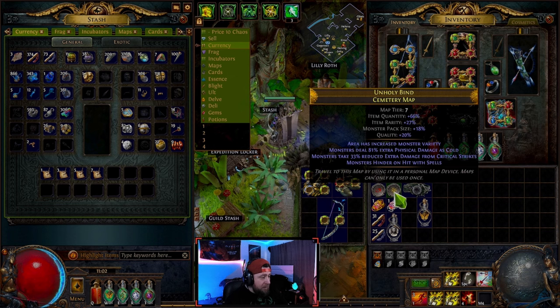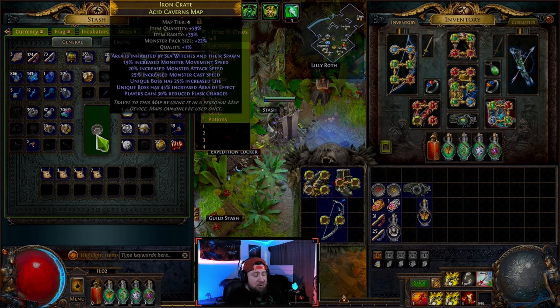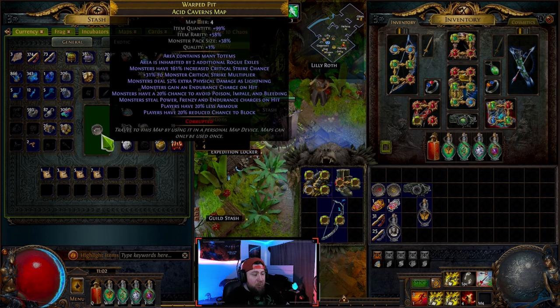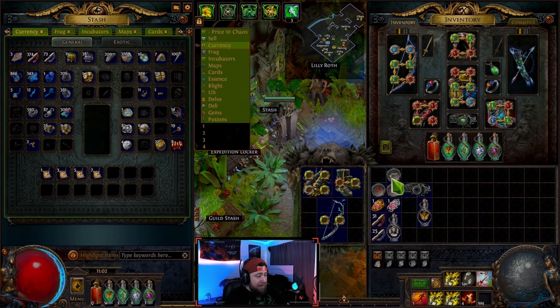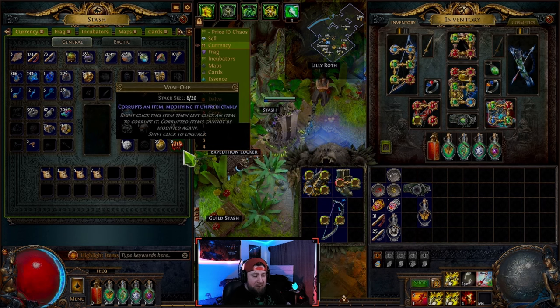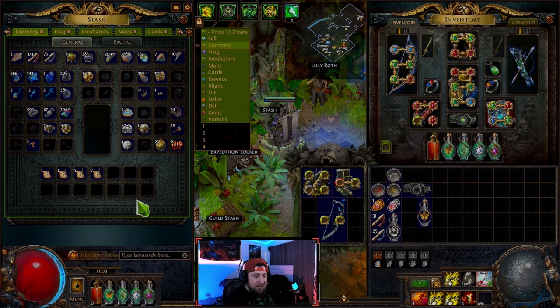The Vaal orb corrupts an item, modifying it unpredictably. If you take a map with certain modifiers and apply a Vaal orb, it corrupts it and changes or adds to those modifiers, making it harder but also more rewarding. Be very wary about using these because once an item is corrupted you cannot change it whatsoever.